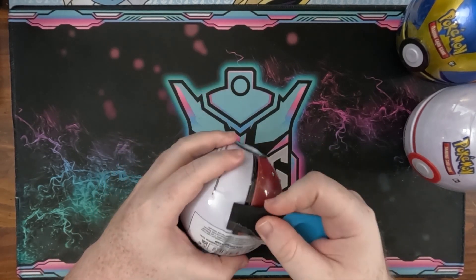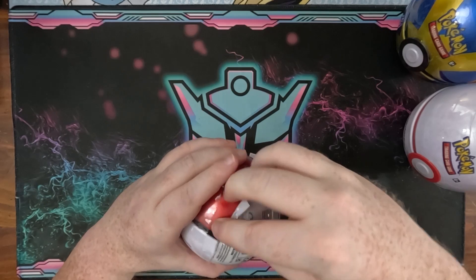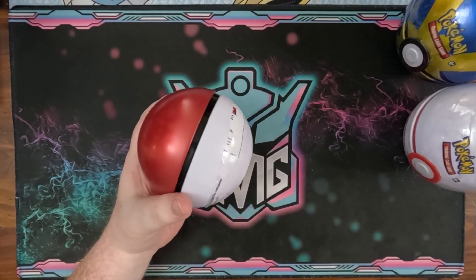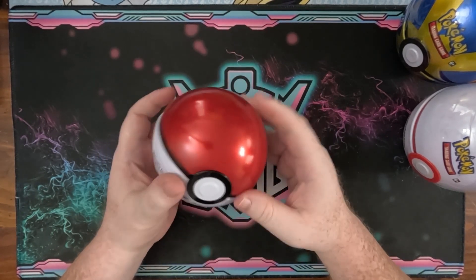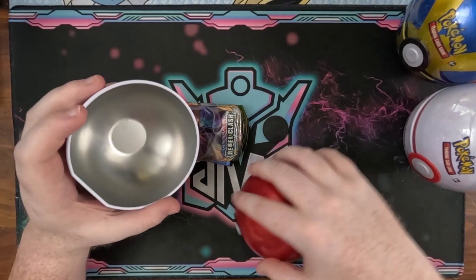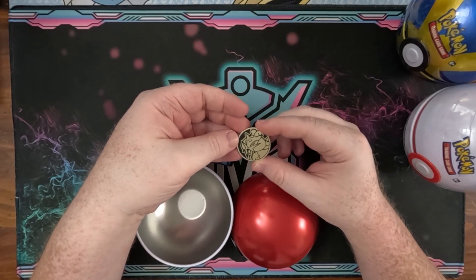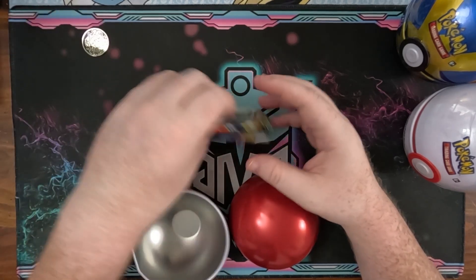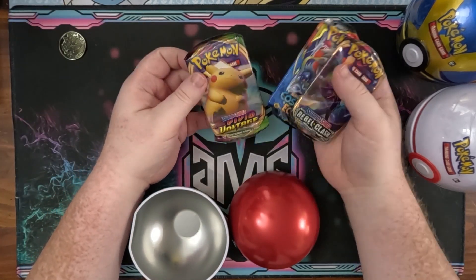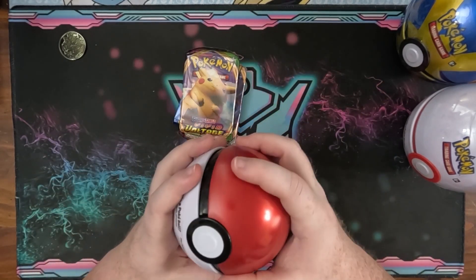Let's get into it and see what pulls we can grab. Some of this plastic definitely feels like it's been heated and sitting around for a while. Let's pop this open — there's Rebel Clash, and oh boy, one of the small coins. Look at that — it's a Raikou! There's the Cosmic Eclipse and Vivid Voltage packs.